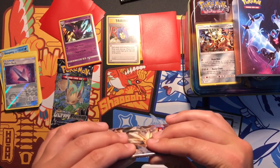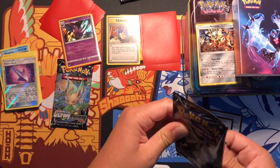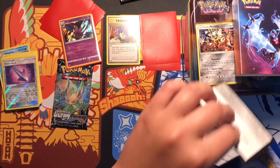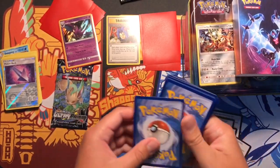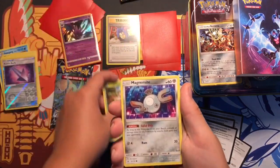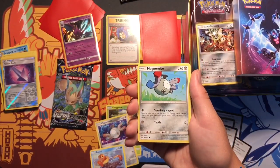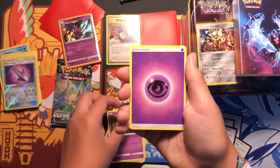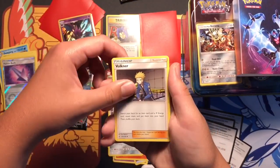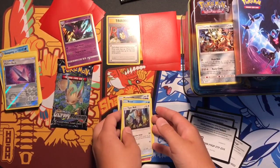This feels very thick, wonder what it is. We got an Exeggcute, Magnemite, Weavile, another Magnemite with different art, Krokorok, Psychic Energy, Turtonator, Bronzong, Volkner, Froslass, and a type null. So nothing at all.